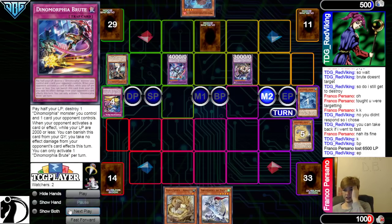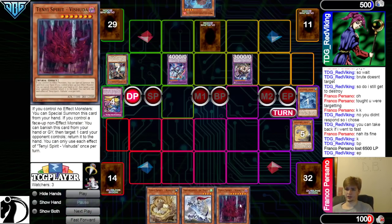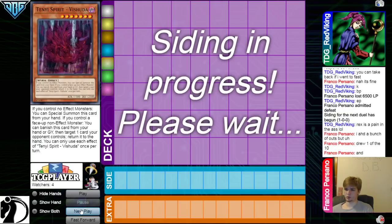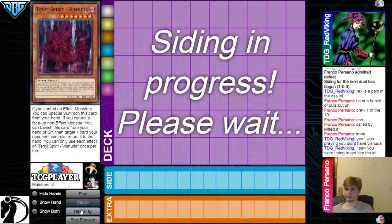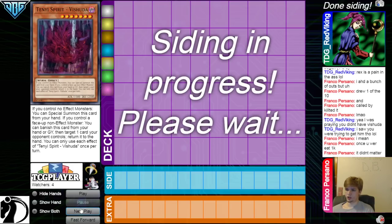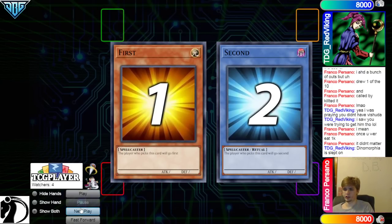Battle Phase, Attack, Set Strike. They also probably realize that this is going to be very tough to win. Draw the Shooter. Then they admit defeat. Rex is a pain. I had a bunch of outs, but drew one of the outs, and Called By ended it. Being able to shut down a Pop Rex is pretty nice. Yeah, I was praying you didn't have a Shooter. Once you were at 1K, it didn't matter. Dynamorphia is slept on.